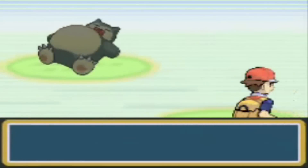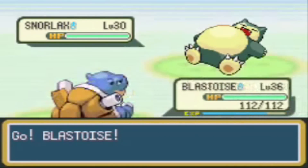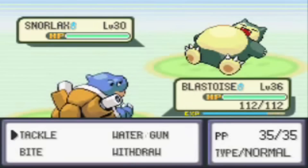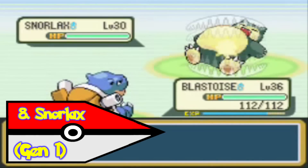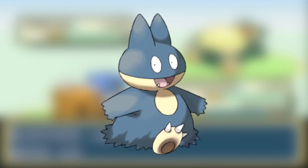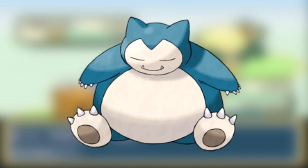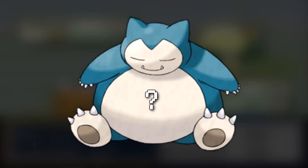As much as I hate to admit it, Snorlax is quite popular, despite how dumb he is. So you can imagine how happy I was when it didn't receive a Mega Evolution in Generation 6. It's probably good for all of us, because what could they add to Snorlax? What happened in the evolution from Munchlax to Snorlax? It just got bigger. So what would they add to Snorlax's Mega Evolution? A six pack of donuts? I don't know.